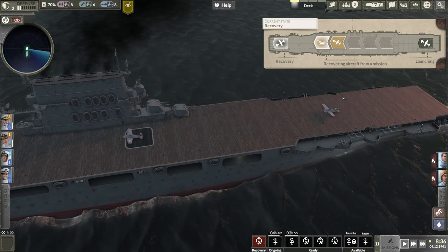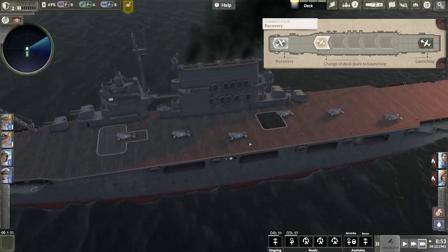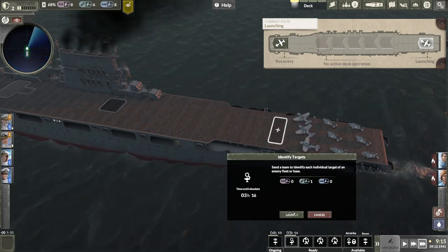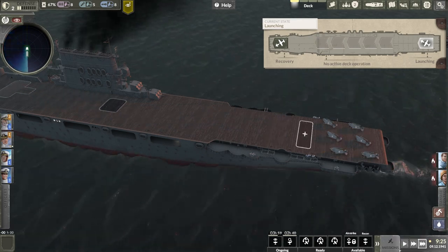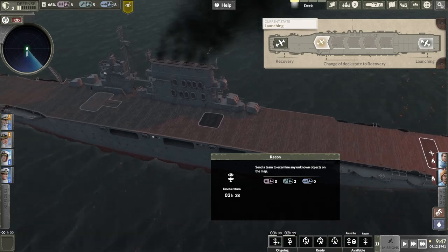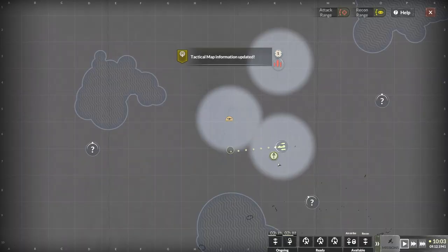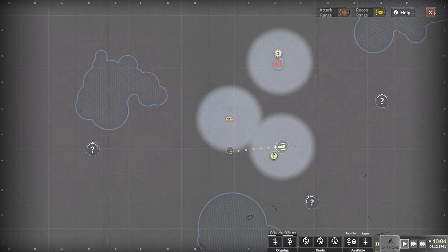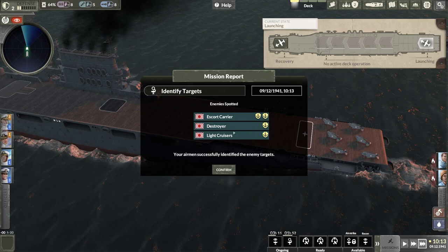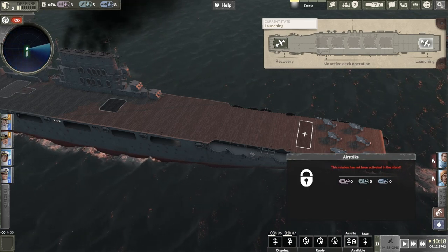Once that's done, switch into launch mode. Okay, another dive bomber — launch it. We're going to keep these fighters out just in case any aircraft come our way, but we are going to turn ourselves into recovery mode. Tactical map update — okay, so there's just some more unknown things, probably just more whales to be honest. Don't want to spend the planes and the resources. Okay so they have a carrier escort times two, destroyers, light cruisers. All right, can we set up for an airstrike? Mission's not active on the island.